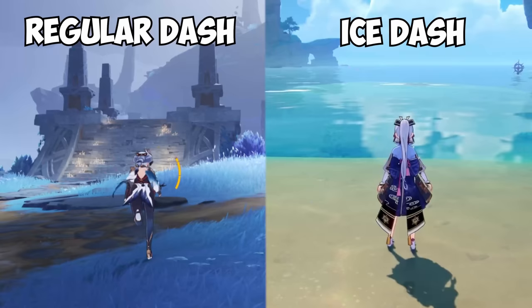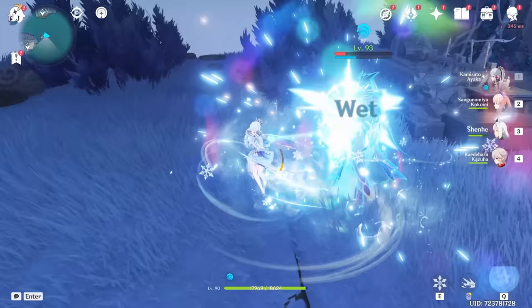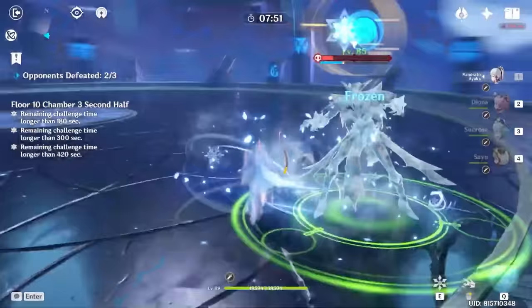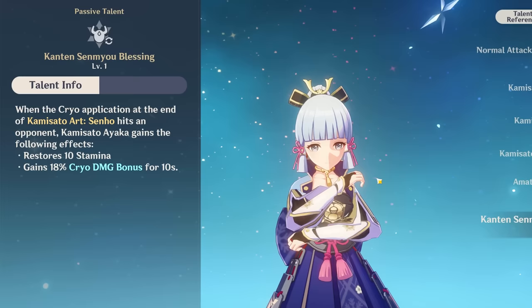Her dash replaces the regular dash, allows you to move very quickly, and lets you build ice bridges across the ocean with some help. On top of that, you will apply a lot of cryo in a short time, which lets you break shields just by dashing up and down like a maniac. You can get away with that because of her A4 passive.